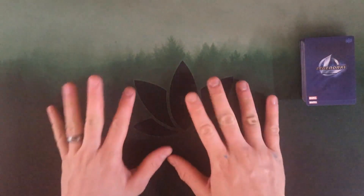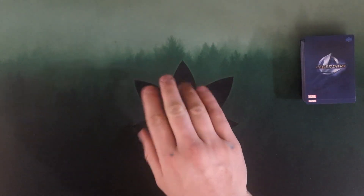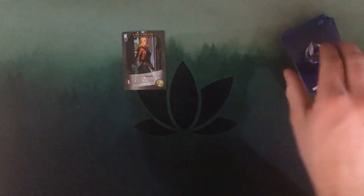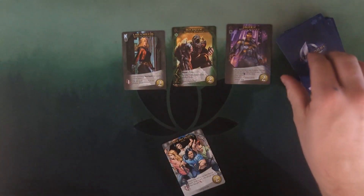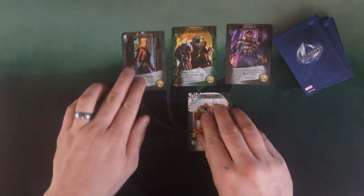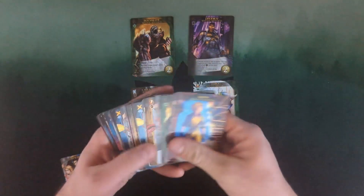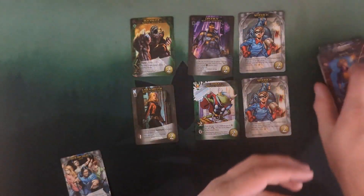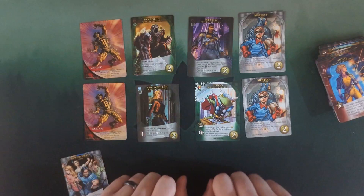We're here for the Sidekick Memory game. First thing, we flip over cards until we get four unique special sidekicks. We got a Lila Miller, a Rock Slide, a Prodigy, and a Throg. These four are going into the deck. We're also adding two standard sidekicks and two wounds, plus an extra copy of each special sidekick.